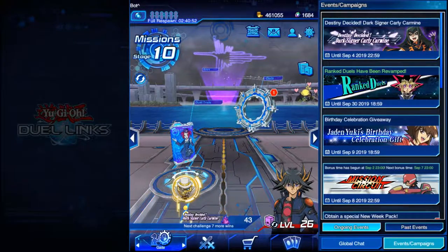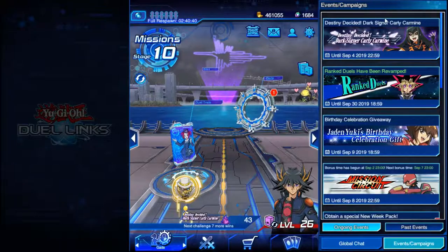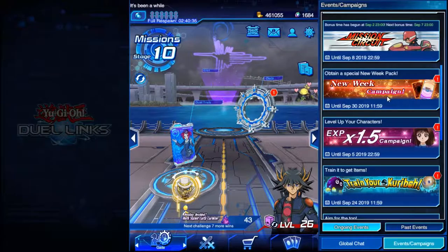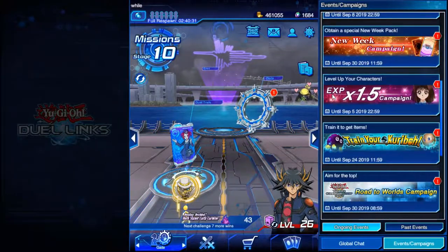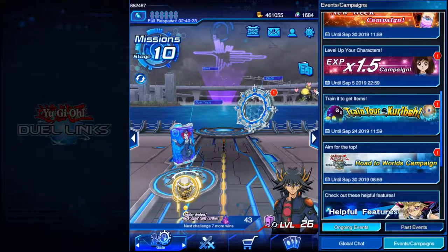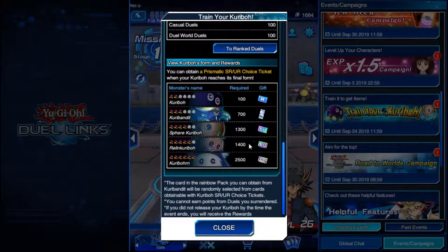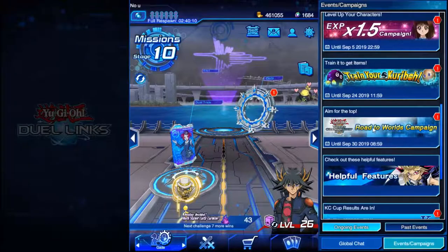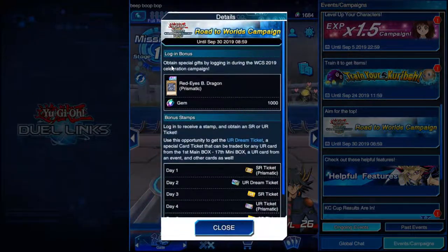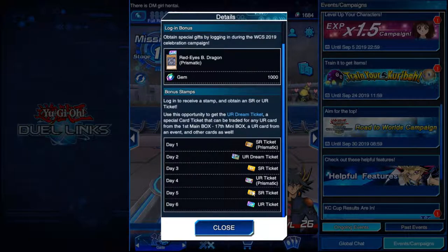Every day, if you log in, you can see all of the events going on. Right now there's an experience 1.5 gain campaign. You can train your Kuriboh, and the more you train him the better items you can get. There's a Road to Worlds Champion event — obtain special gifts by logging in during the WCS 2019 celebration campaign. You can get 1,000 gems and all of these things just for logging in every day.